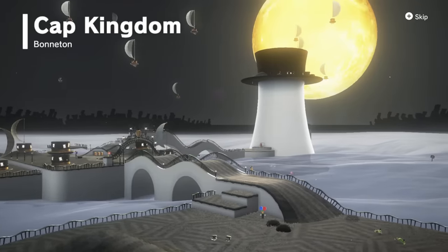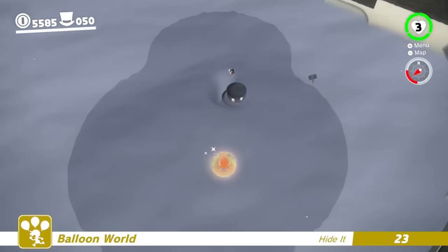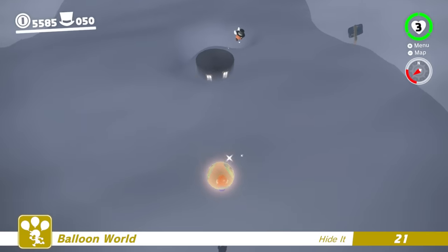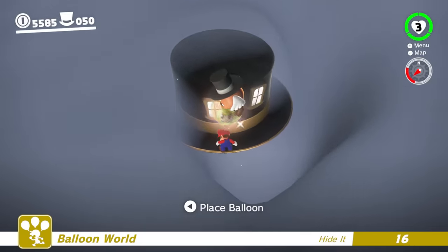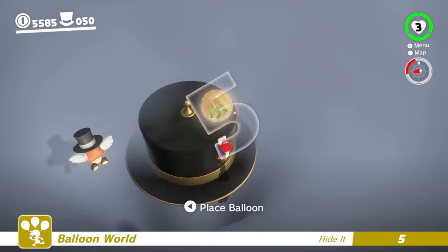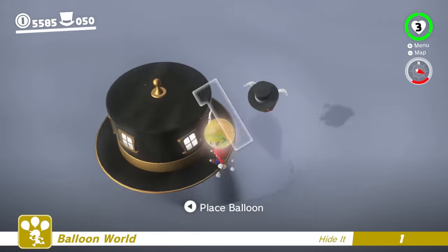One very interesting thing about the Cap Kingdom is that it's covered in clouds and fog, so you want to use that to your advantage. The best way to keep your balloon hidden from view is to place it right behind one of the floating boathouses. You can get to these spots in a few ways, but the easiest is by capturing a Paragoomba. Making sure it's behind the boathouse and in the fog will make it appear invisible to the finder.